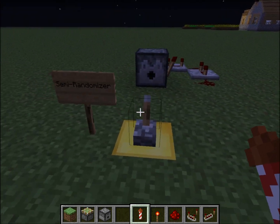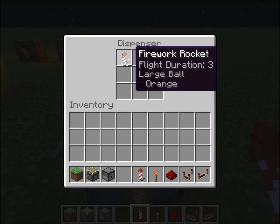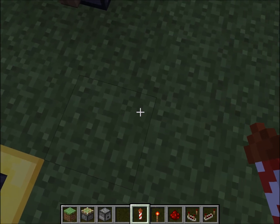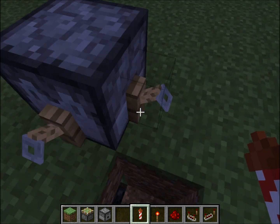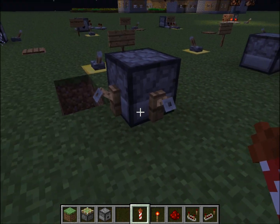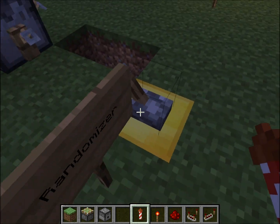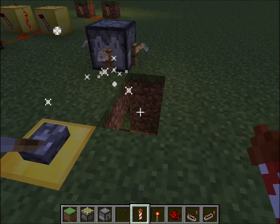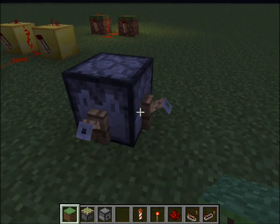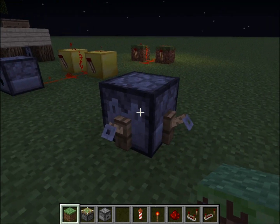Now we're going to get into the randomizers. This is a fairly new design — you have a dispenser that's powered from below, and whenever it receives a random update from any of these tripwires it will fire. It is very random, and the dispenser has to be powered for this to work.